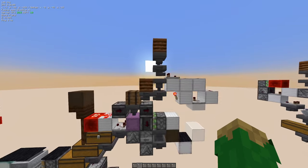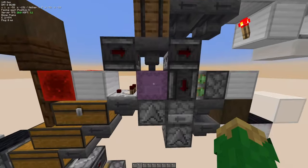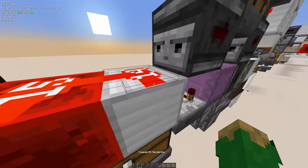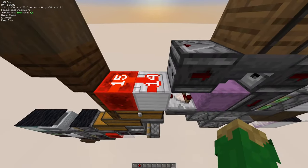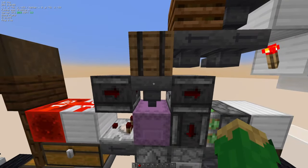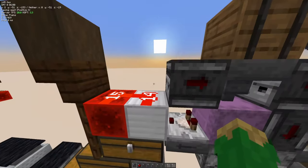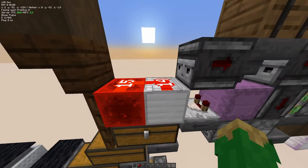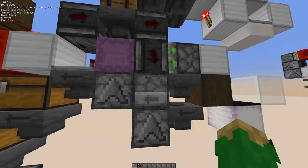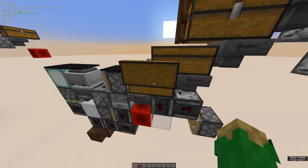Then we have the shulker box loader, which is made by Balkon — I'll link his YouTube in the description. It's very simple: item goes in here, gets filtered down into the shulker box. Once the shulker box is full, the signal strength here changes from 14 to 15. The observer sees that, locks the hopper for a split second, which the second observer detects, and then pulses the piston — breaks the shulker box, this one goes back down to 14, and another cycle begins. A new shulker box is dispensed.